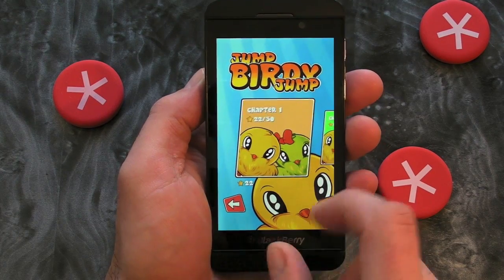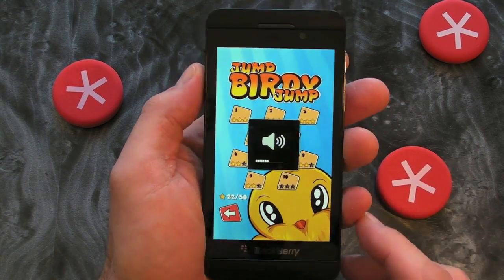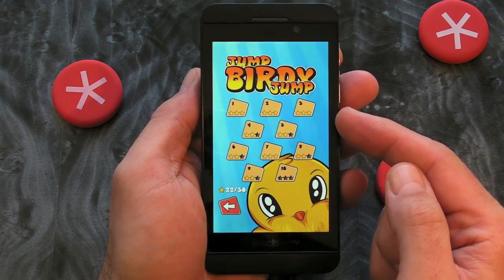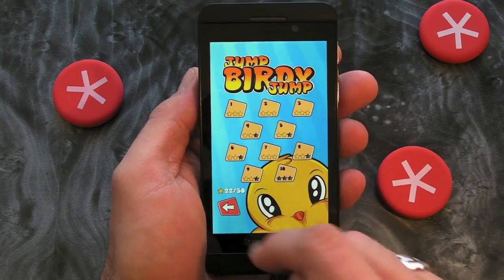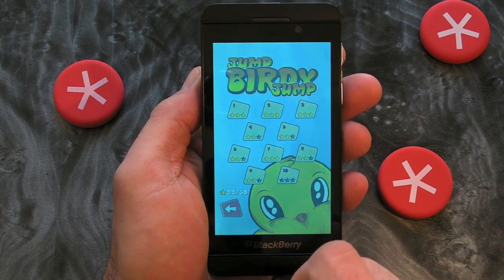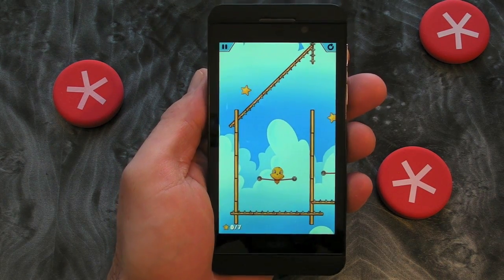So we have our different chapters that we can scroll to, and if we jump into them — let's start here. Let me turn this music down just a wee bit. Obviously we see our different levels. The idea here is to collect as many stars as possible, but you need to get your bird to your girlfriend bird — I don't know if that's the technical term.